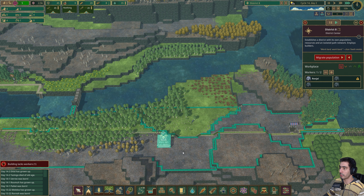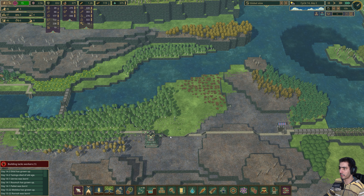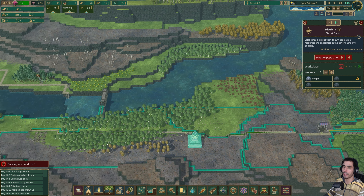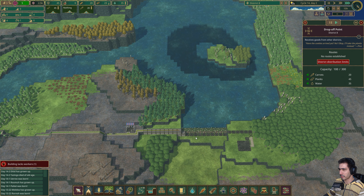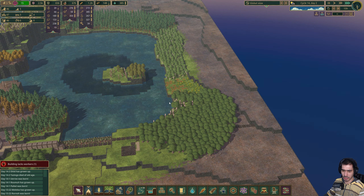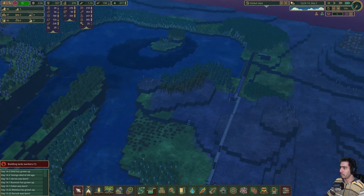One, two, three — that leaves one beaver to build. But we should have enough logs. We have 35 water and 45 planks — that seems all right. Guys, I'm going to have to leave the game here because something tells me it's going to take some time until they actually make this happen.